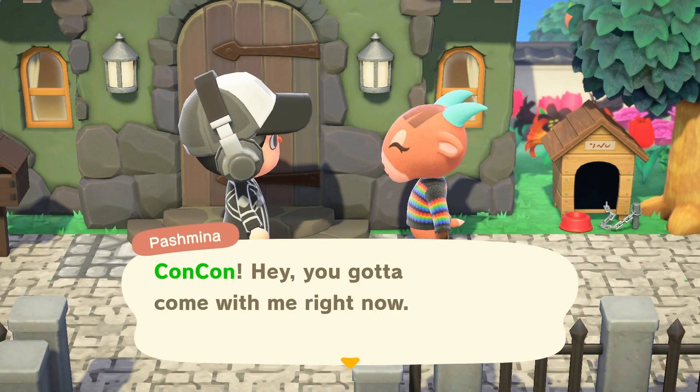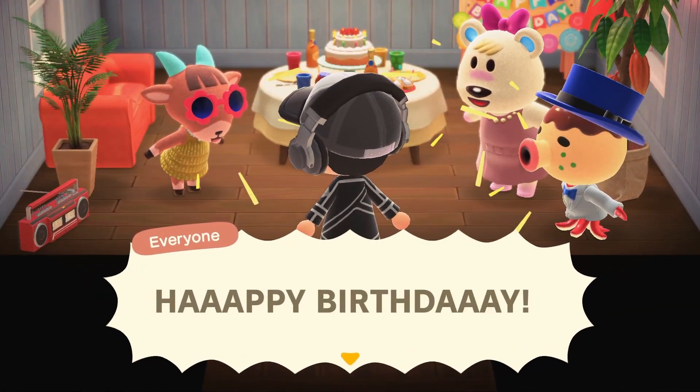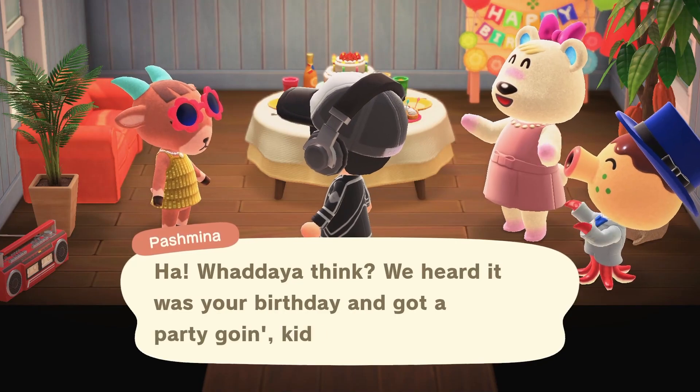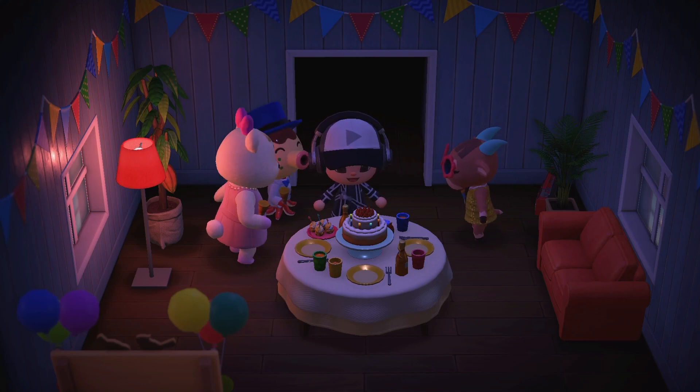The other two options: Save Data lets you actually delete save data of other people on your island. If you're sharing an island with someone — another account on your island — and they've made changes, they have their house but they're not playing anymore, you want to delete everything they've done. You can literally delete them as if they were never on the island.